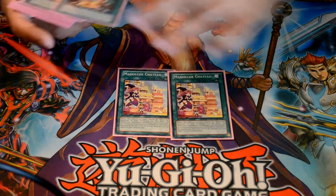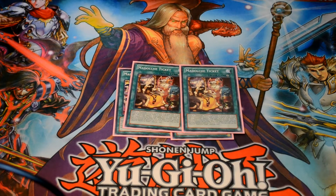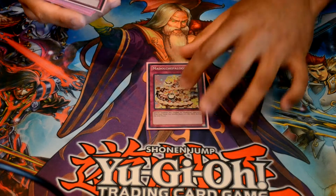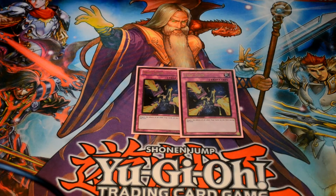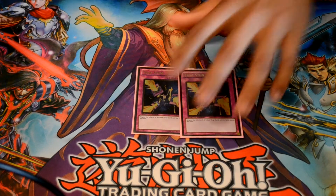I'm running Two Chateau and Two Ticket. I like having a lot of targets to search with Messangelato just in case one gets MST'd so I can drop a replacement right away. One Palooza — she's a real pain because Flip brings everything right back to the field. Two Trap Stun, because I'm not a fan of Dark Bribe. It's really nice to blanket your opponent's Spell and Trap cards so you can go off with your play and push for game.